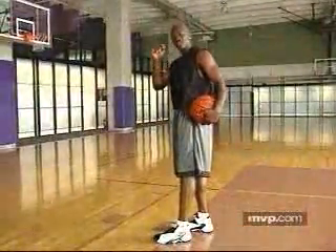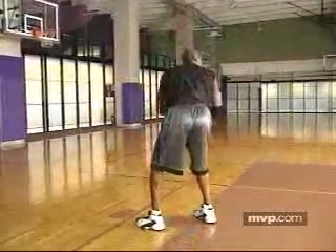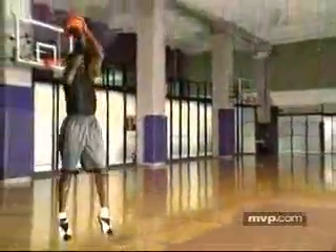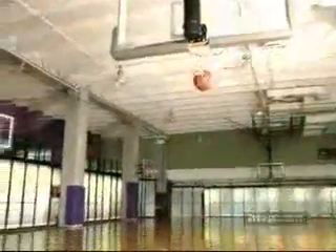It wouldn't be of any interest or purpose if you can only do it to the right side, so you've got to be able to do it both ways — fake here, doing basically the same thing: protecting the basketball, pushing off, shooting towards your target.